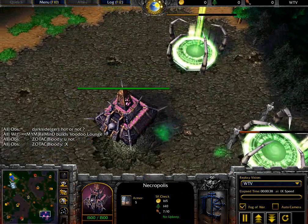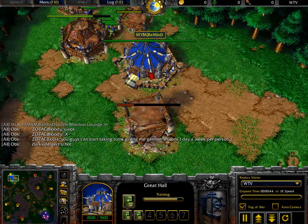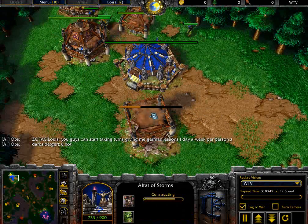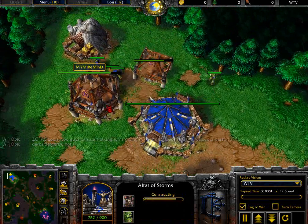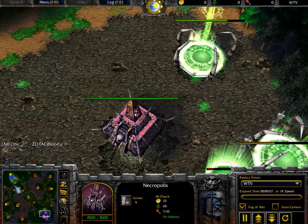This is Game 5 in the Best of 5 matchup. Obviously, both players have gone 2-2 in this particular matchup. And now Remind, going back to what he did in Game 2, which is getting that early Altar of Storms. It really depends on if Check gets that Tome of Relics and buys a Dust of Appearance right now.